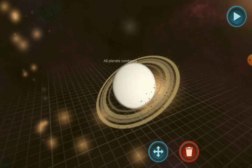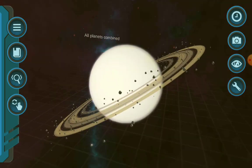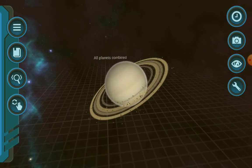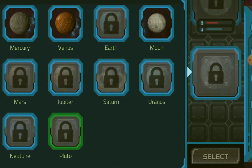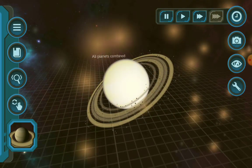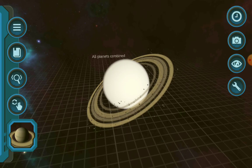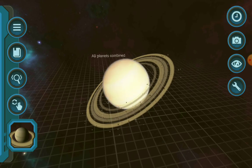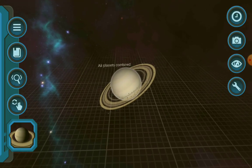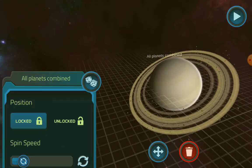Jupiter lost and Saturn won! Let's let it cool down. Wow, that is so hot. I'm going to crash all the planets into it again. That is burning — it's like a hundred degrees Celsius, and it's going to be higher than a hundred. Jupiter lost to all the planets combined.